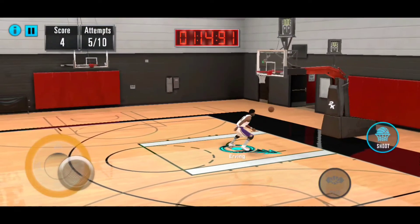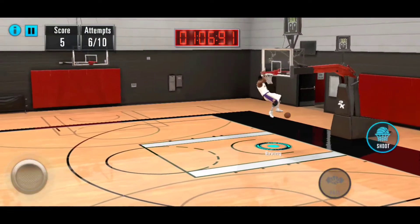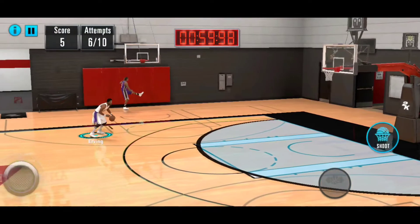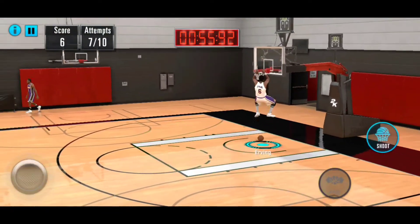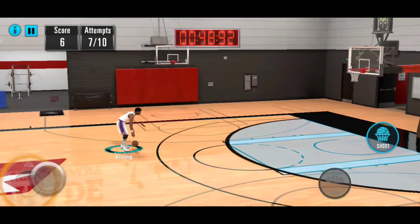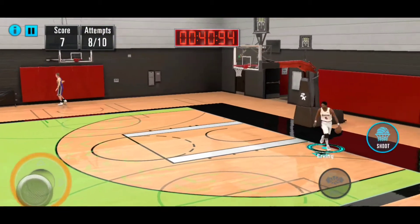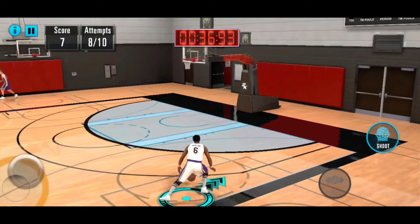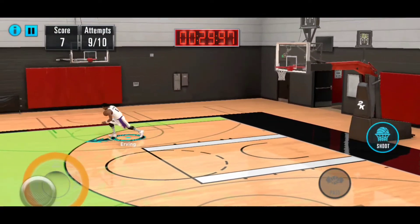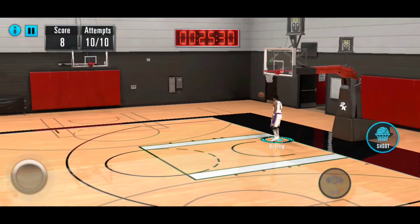Oh no, let's try this again. Nice. 3-point line and run to the net — get some air time there. Run and backwards, two more, let's try in this end. Nope, layup — not supposed to do that. Let's try just normal run to the net. Last one — oh, between the legs, yeah!